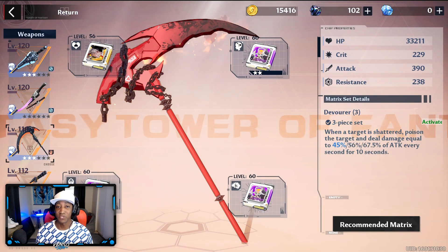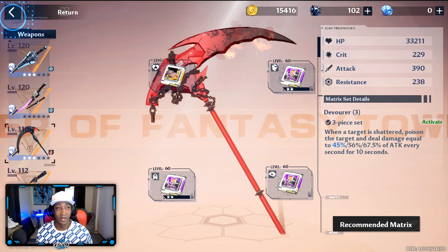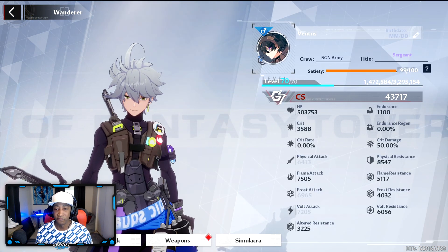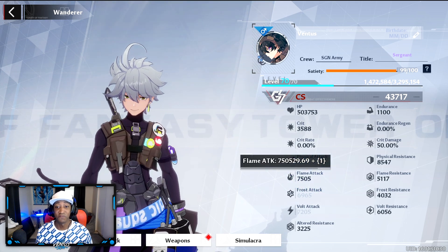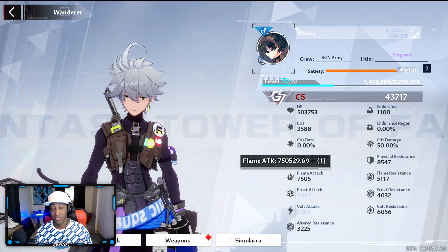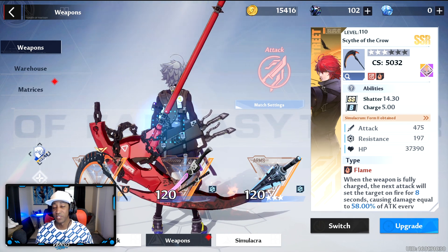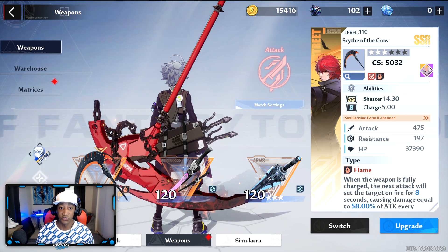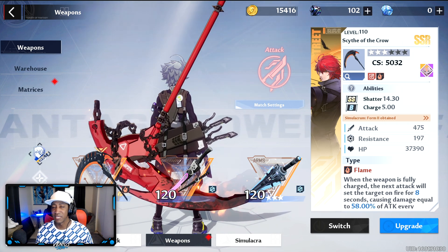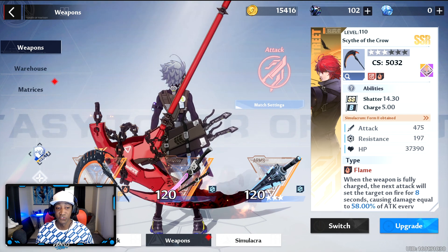For weapon chip sets, starting with King — I use the Robarg chip set called Devour 3. When a target is shattered, it poisons the target and deals damage equal to 45% of attack every second for 10 seconds. My flame attack on King is at 7505, so nearly half of that is going to tick every second whenever I shatter a target. King is definitely one of the more fun weapons and I suggest using him as much as possible — I have him at 3 stars.